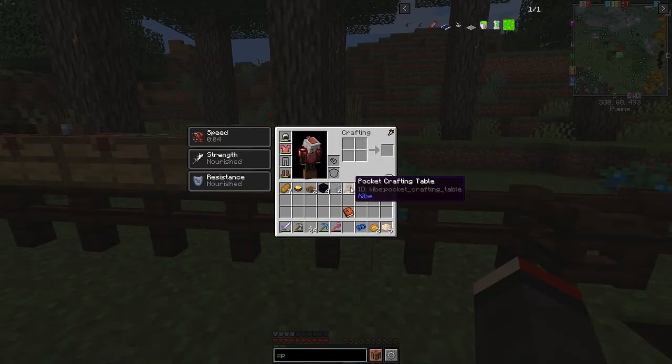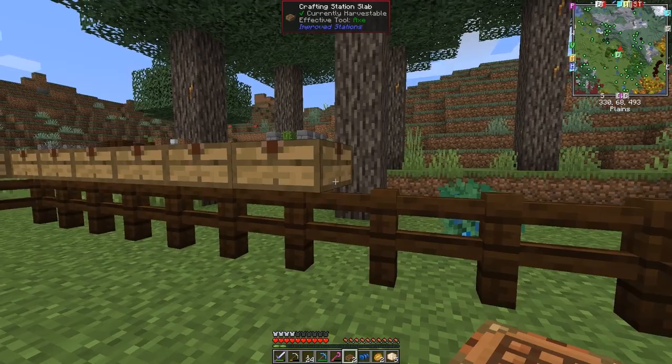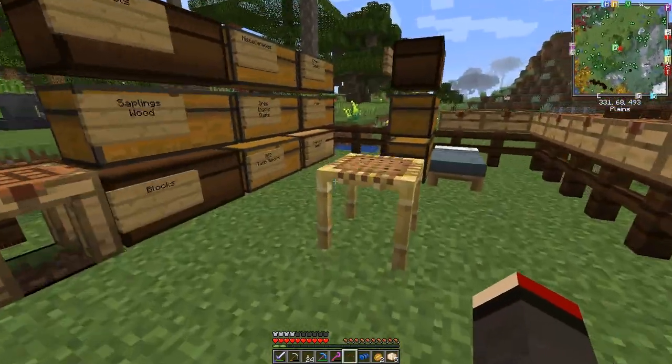In fact the crafting station also keeps the recipes. Let's put these two down — I'm not sure that I'm going to need them or not, but let's just put them down somewhere like this. Press shift on those. We've got two more recipes.